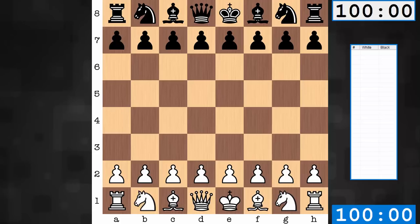Hi everyone, it's Jerry. Let's have a look at a game from round 9, the final round of the 2018 Sinquefield Cup. On the white side, Magnus Carlsen, and he's paired against Hikaru Nakamura.